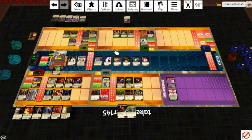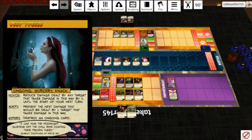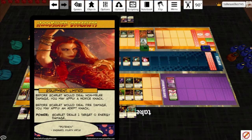Fight and Fade hits him for three reduced to one — it's no longer irreducible. Play Darkly Dreaming, hit him for three, then use Concealed Assailant, hit him for two. He hits back for nothing; discard five and draw a card. Moon Silver Bracelets — before Scarlet would deal non-melee damage you may apply a Novice Knack; before Scarlet would deal fire damage you may apply an Adept Knack. At this point I can hit him with an Adept and two Novice Knacks — three damage as the base. Prevent his next damage, reduce his damage dealt by one, and one player can discard any number of cards and draw that many — that'll be Writhe.